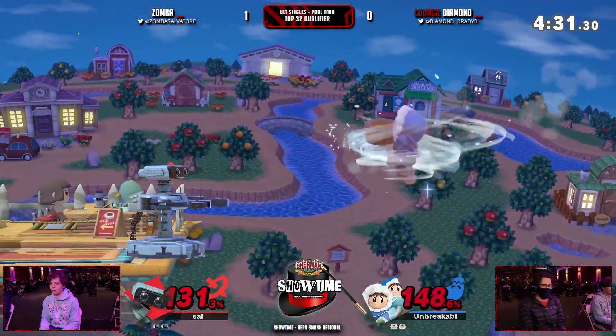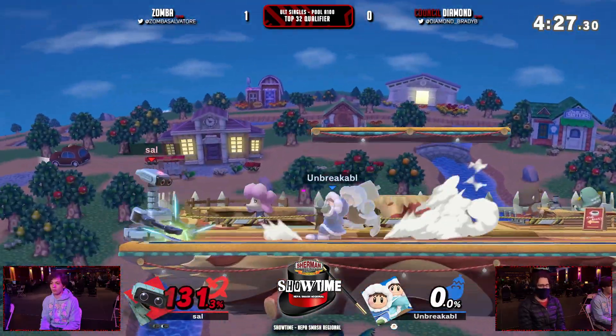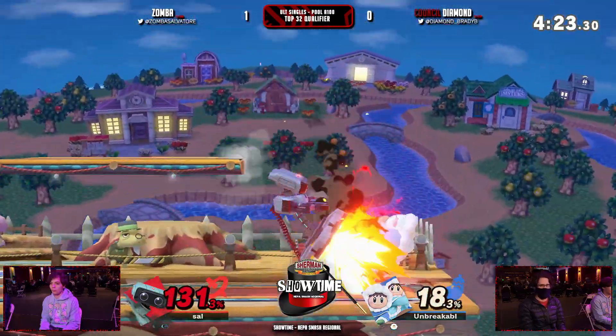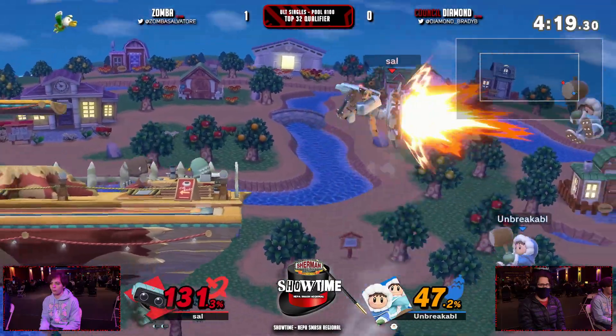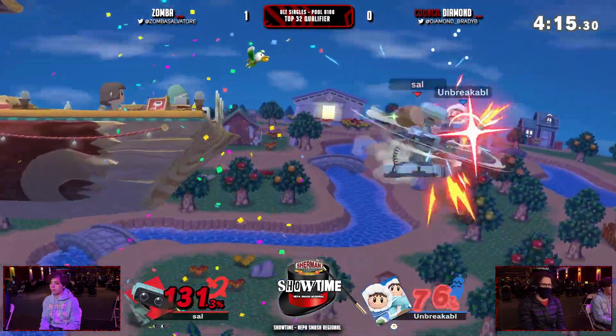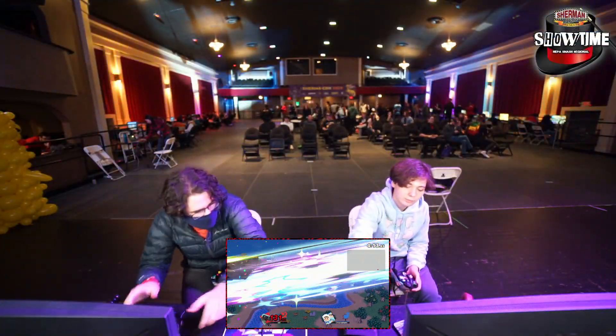Good call out with that forward tilt, but it's not going to prevent Nana from getting — some good edgeguarding from Zamba right now. Diamond had a nice show but Zamba's bringing it back: 'I let you get the clip, now I'm going to kill you.' He's dead. Wow — Zamba bringing that back, crazy.